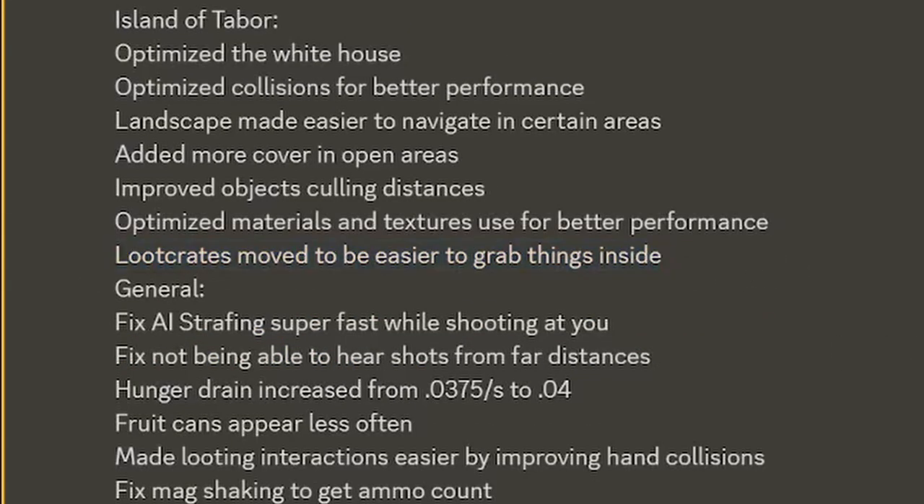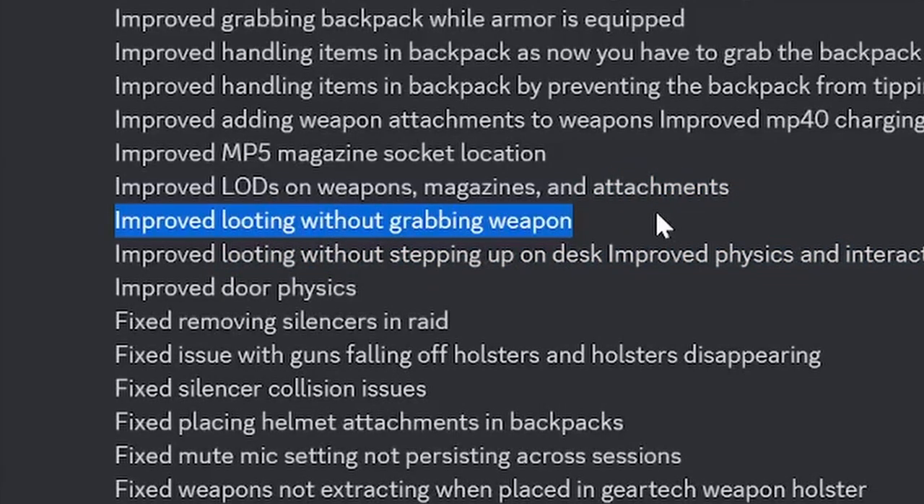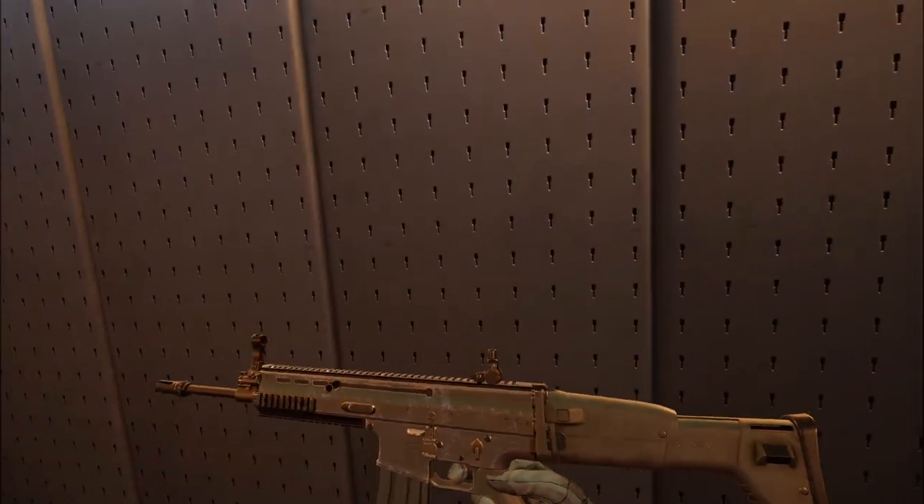Loot crates have been adjusted so it's a lot easier to grab things. Looting is like a pain in the ass in this game. They've adjusted the loot crates and also improved the hand collisions as well as accidentally grabbing your weapon while looting. If you've watched any of my videos, you know I do that all the time — I'll grab my gun trying to open a drawer and it will glitch out and sometimes crash my game.